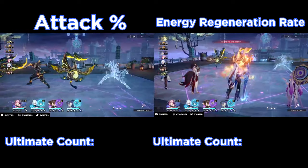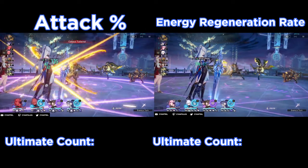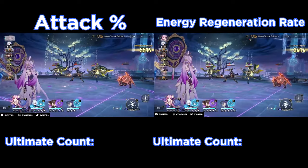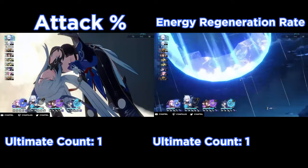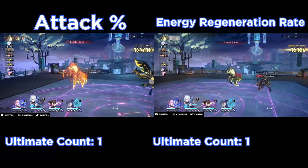At the beginning of this fight, like most Memory of Chaos fights, it's usually best to save your ultimate till the end so that supports like Ting Yun, Pella, and Fushwin can build up their energy for the next fight. Therefore, we end up using Jing Liu's ultimate near the very end.